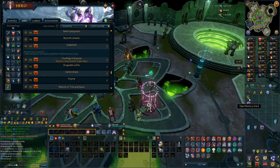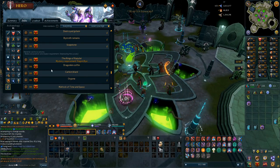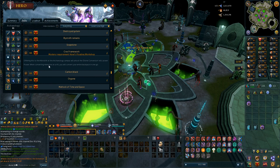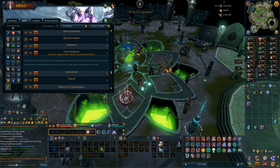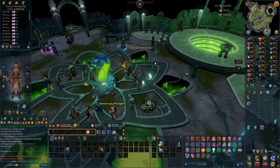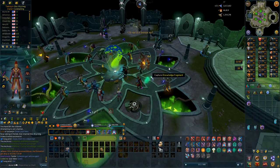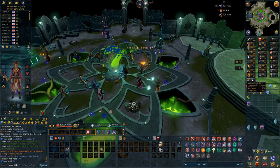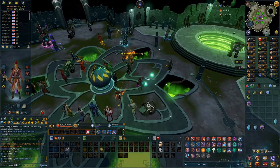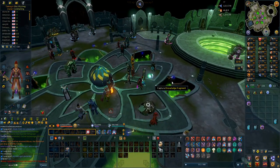At 93 divination with 1,400 memory shards, I want to share something from a comment: the Crest framework relic at 98 archaeology. When converting memories at the rift you convert the entire backpack in one go — having that relic basically cuts down the time getting divine charges by 50%. That's really useful, so I'm going to do my best to work on archaeology through daily challenges and some manual training when I get the time.